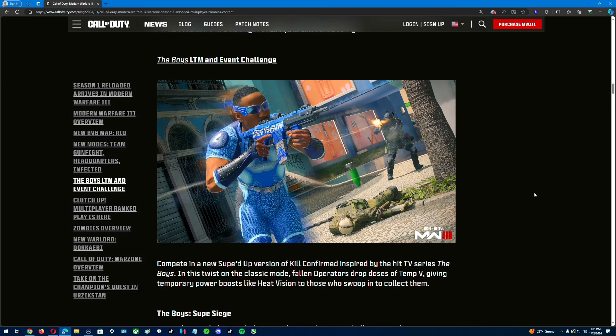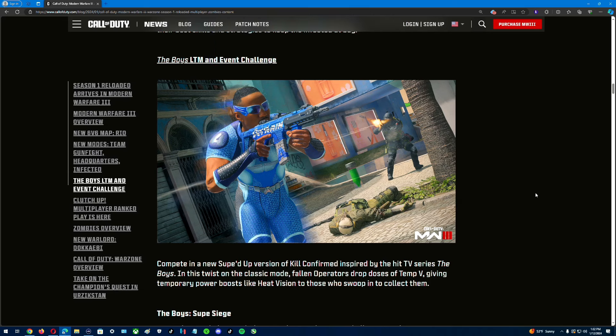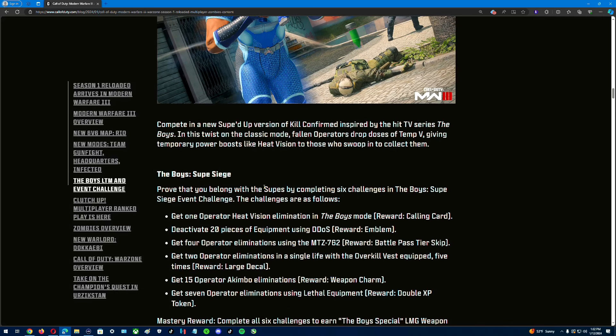Let's start with the Boys LTM event challenge, where you're gonna get the weapon — the LMG. It's a kill confirmed mode featuring the new character Firecracker. Complete the six challenges in the Boys event: get one operator heat vision elimination, and the Boys mold reward is a calling card. Also, get 20 pieces of equipment using DDOS for the emblem — that'll be super easy.